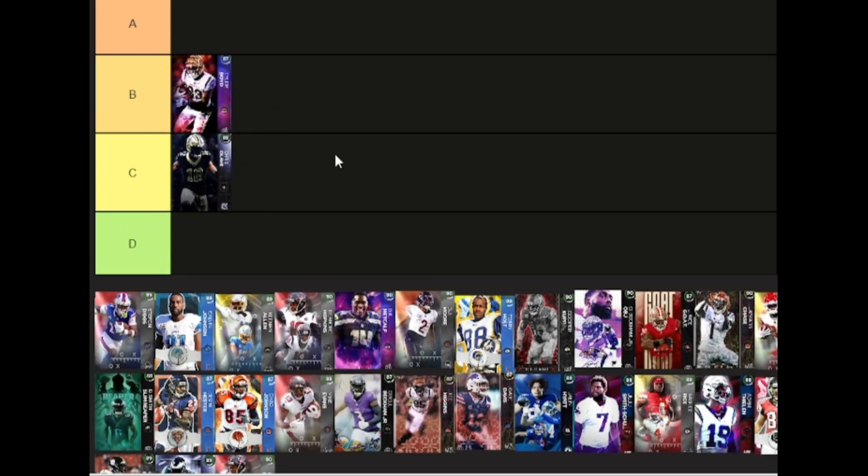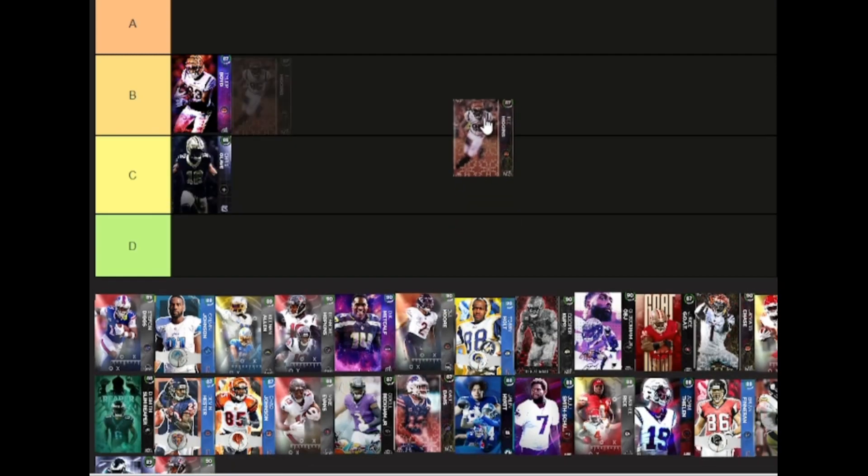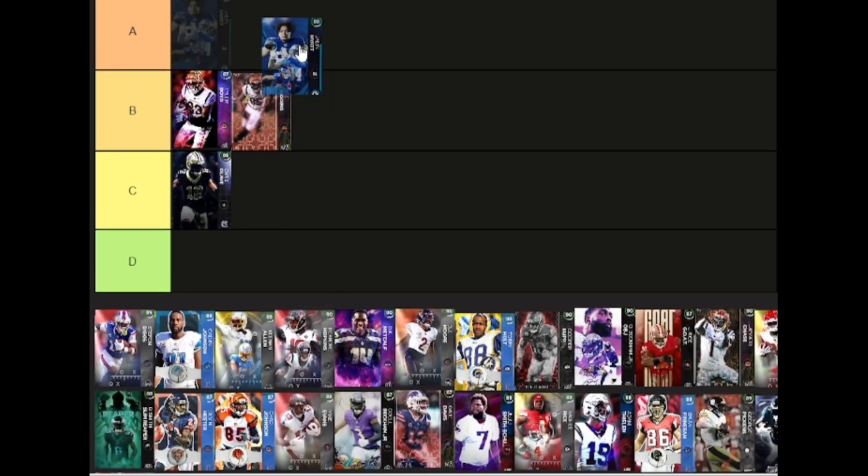Speaking of cheaper options that are faster — Tyler Boyd is going to be fast and pretty good for his speed, and you can get him for free if you just grind the game a little bit. T. Higgins is going to be a downgrade from him based off speed and missing abilities — he's a great budget guy but just missing abilities. Hyatt is going to be A tier because he plays better than you think — his stats and abilities aren't what matter, this guy just goes up and gets it, he's so much fun.